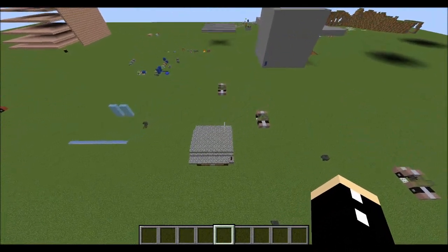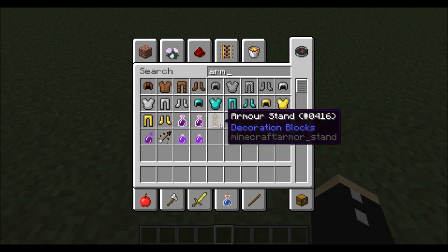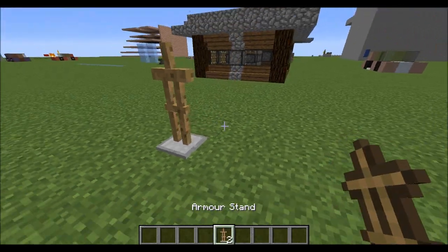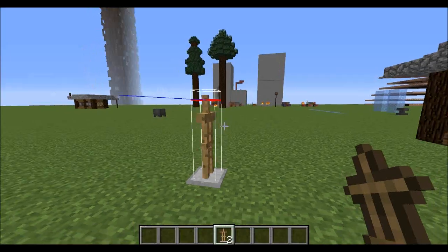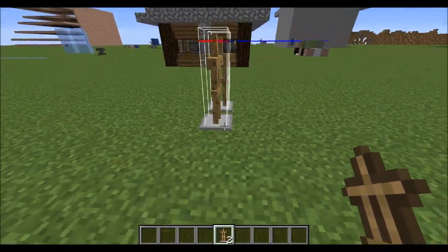F3 and B is useful for seeing the direction of entities and their hitboxes as well. So if I place down this armor stand and press F3 plus B, you can see which way it's facing — that's that blue line that's sticking out.